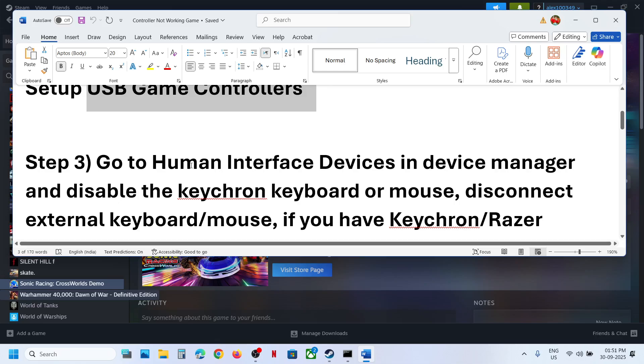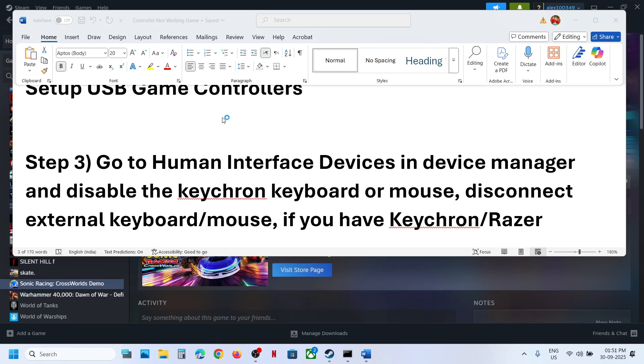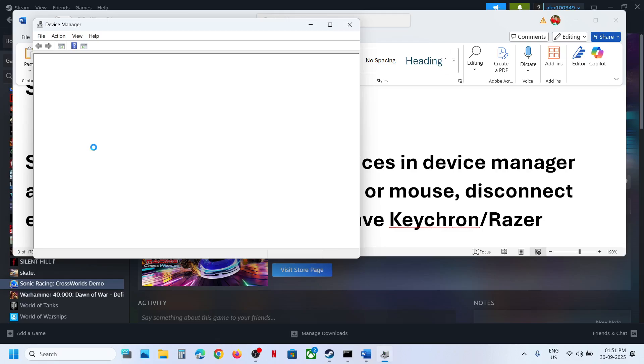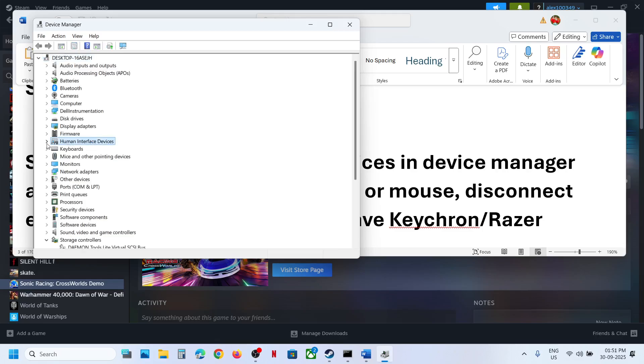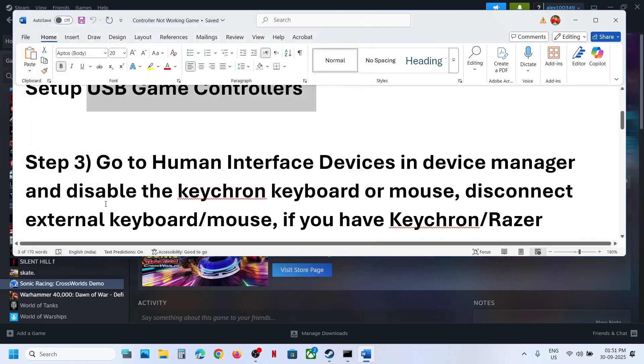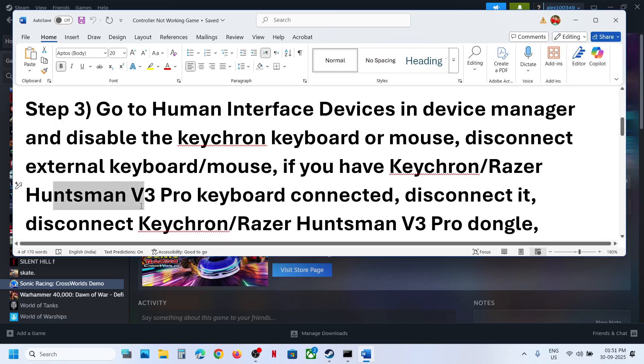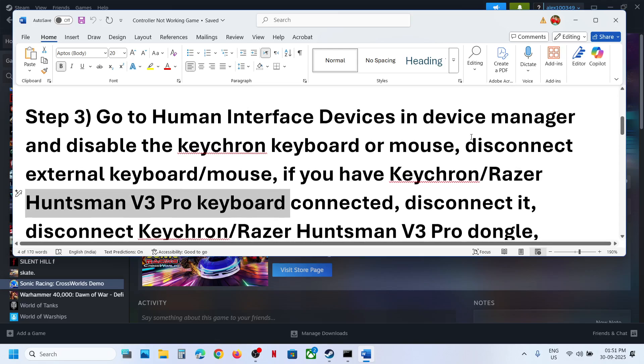Go to Device Manager by right-clicking the Start menu and selecting Device Manager. Expand 'Human Interface Devices'. If you find any controller you are not using, right-click and disable it. If you find a Razer keyboard like Huntsman V3 Pro in Device Manager, right-click and disable it.